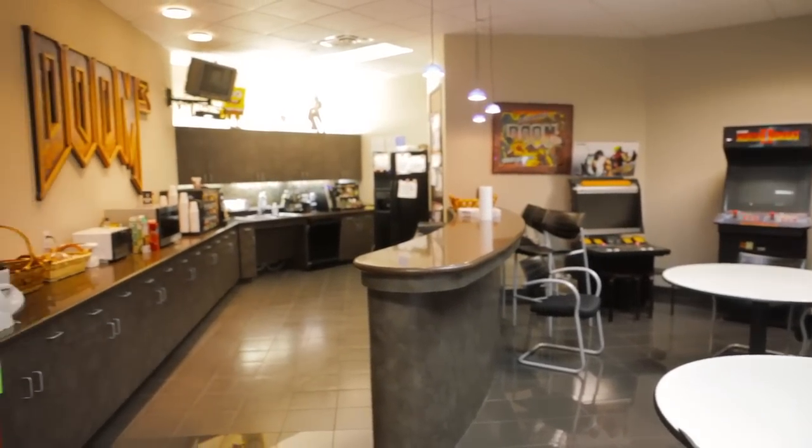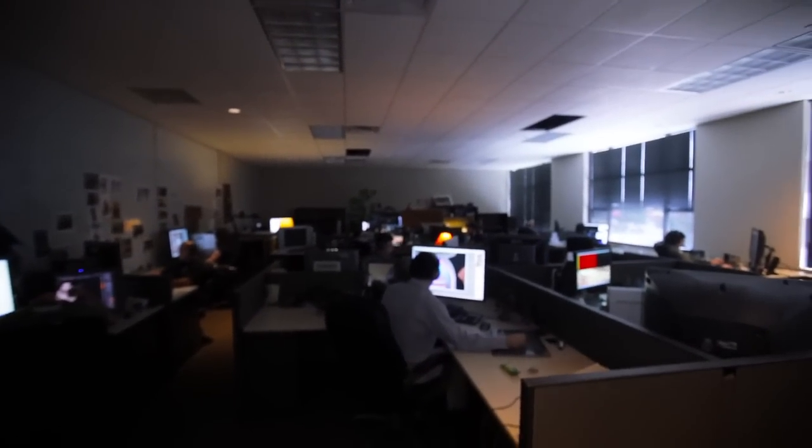On the Rage team, we have each of the major groups and developers separated out so they work together. We have the artists, the programmers, and the designers. Here, as you see, is the art room for the Rage team. We try to have very low cube walls for the artists — they like to work together. They're very quiet right now because I think they know we're filming, but they're always working together. They talk a lot. It's definitely a team atmosphere here.